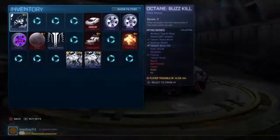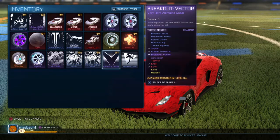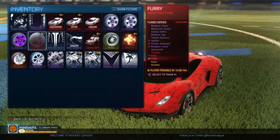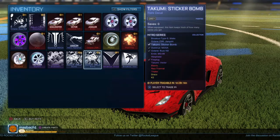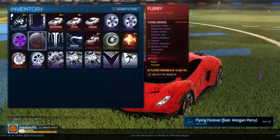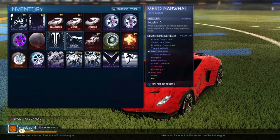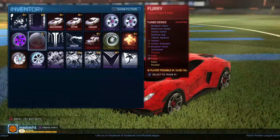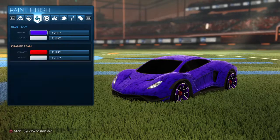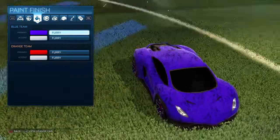We end it on Takumi Sticker Bomb. That's going to wrap up this little crate opening — we have a gray Takumi Sticker Bomb, but we got a regular Takumi Sticker Bomb, we got Furry, we got Octane ZSR, and we got Breakout Vector. I'll call that a success. ZSR's like one key, Furry's like one key, and these combined are probably like half a key, so we lost a little profit, but it doesn't really matter. I like the things that I got — they look nice. That looks sick. Thank you guys for watching, I'll see you guys next time, peace.